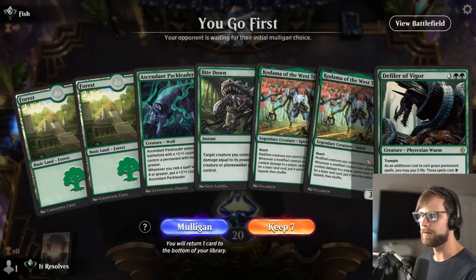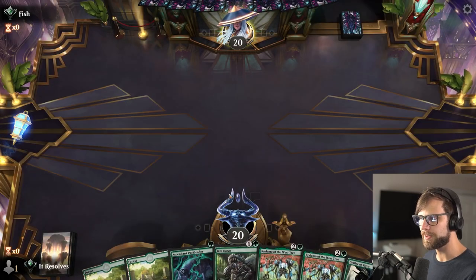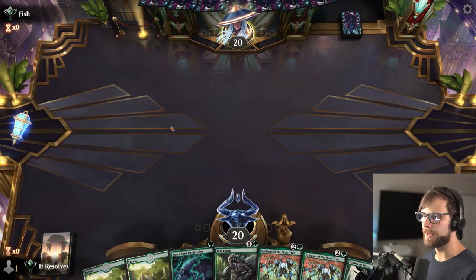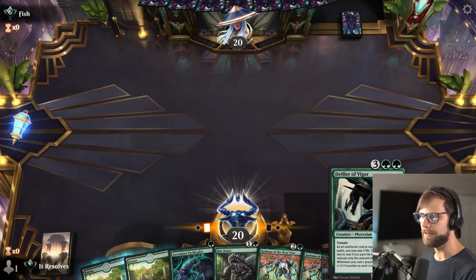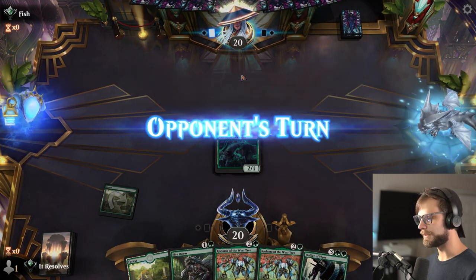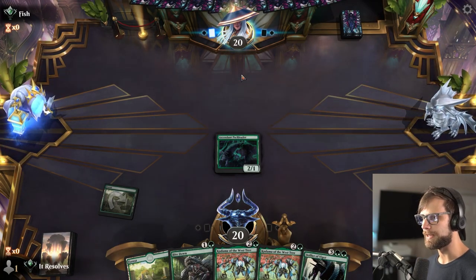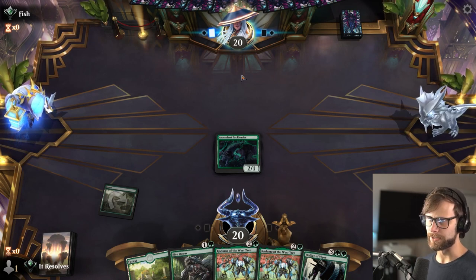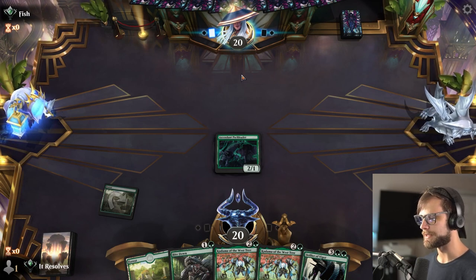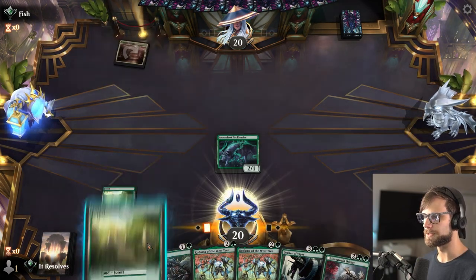Here we are for game number two. We are a little lackluster on lands, but we do have the Kodama. The Defiler is also really helpful for us, so let's see what we can do. I'll go ahead and play the Pack Leader. Unfortunately, we really didn't draw very many lands last game — that was certainly the biggest problem. I think if we had gotten some lands, we might have actually been okay.